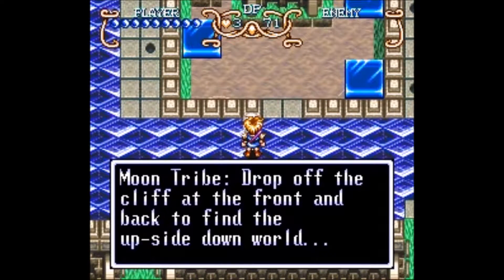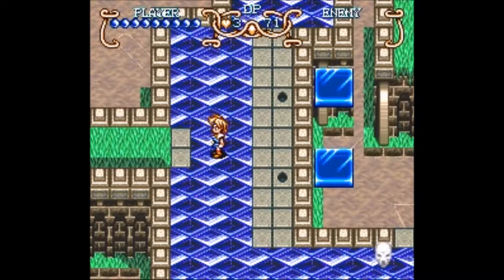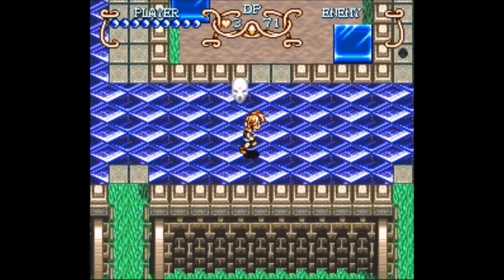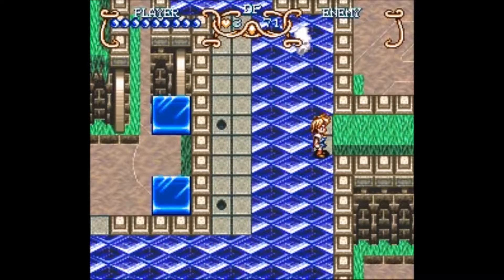Drop off the cliff at the front and back to find the upside-down world. Right, so you don't go that side, you don't go down here, and you don't go down there — you gotta go through here. So let's go through here.